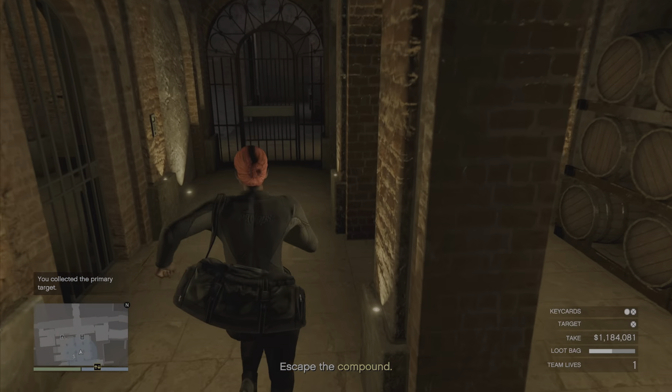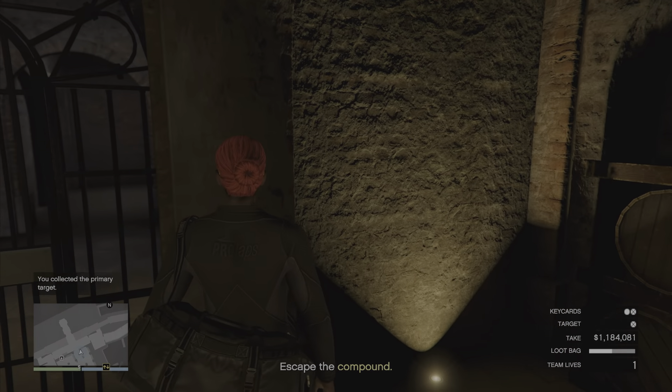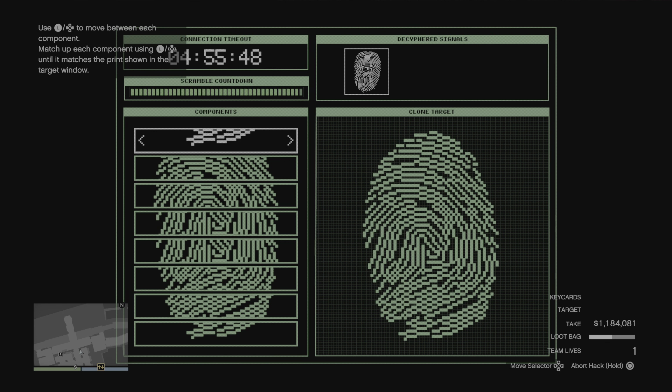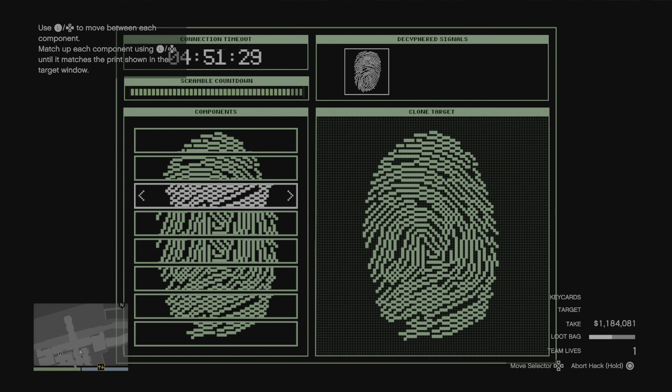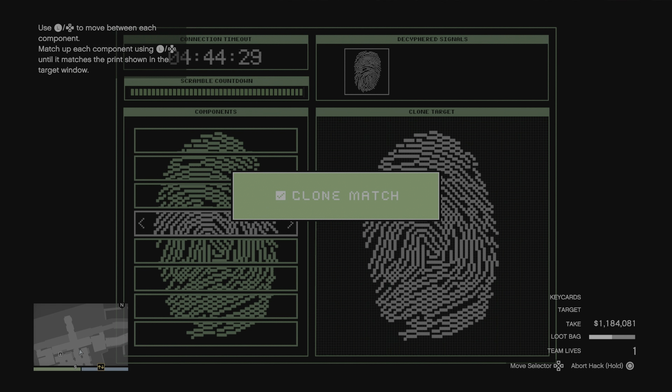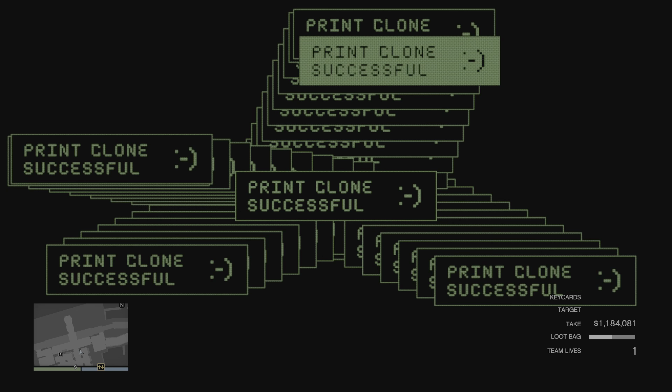So you guys can go ahead and get this money all by yourself. Let's do this one real fast without putting them all on the same part of the fingerprint first — we'll just go as we go along: one, one-two, one-two-three — and it automatically locked in place. Simple and easy as that guys.